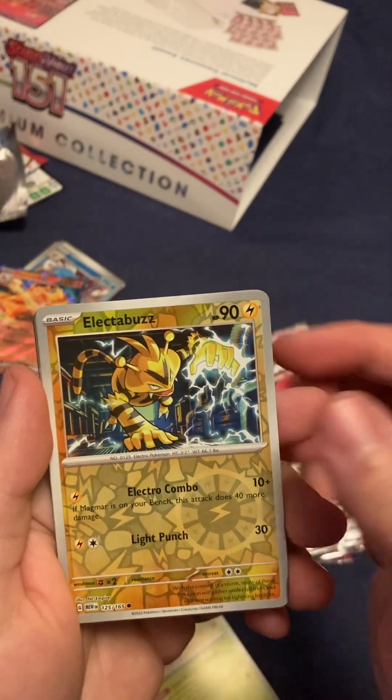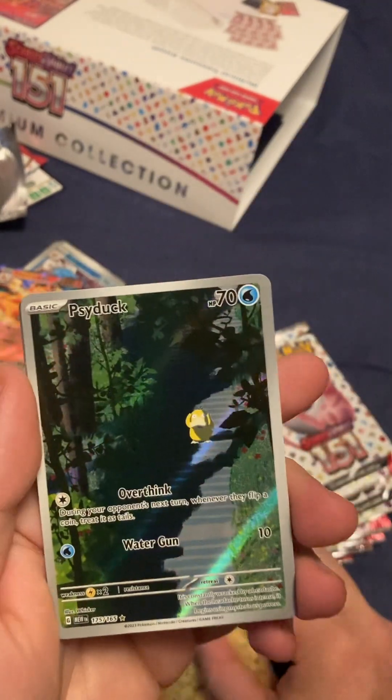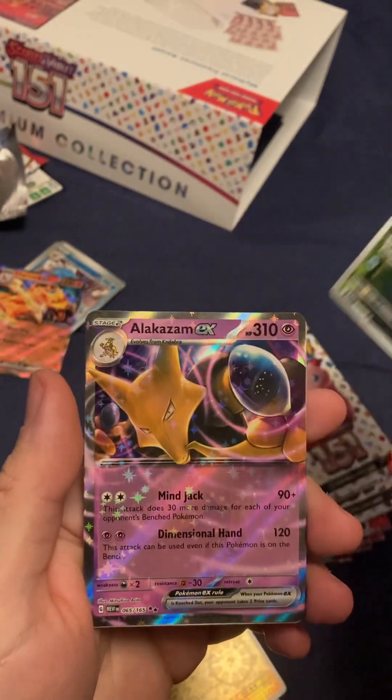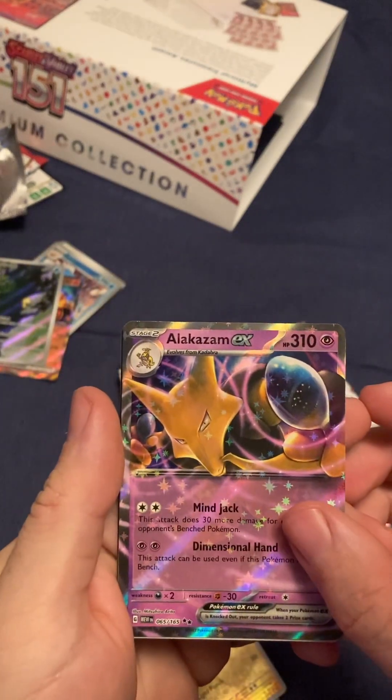Gloom. Boy slobbering. Collect the buzz. Oh shoot — Psyduck. Oh shoot — Alakazam. Nice. Shaboosh. I don't know why I'm shabooshing the energy cards.